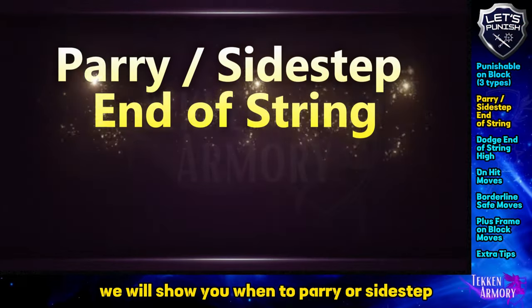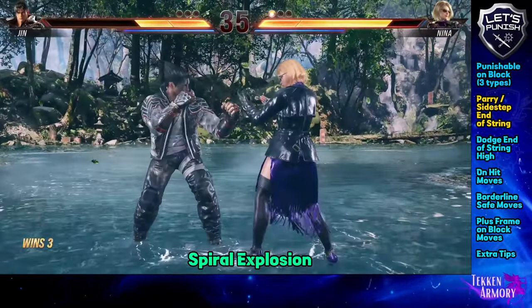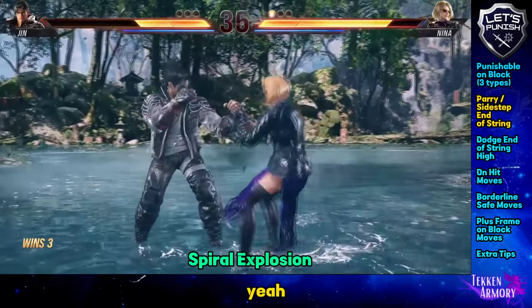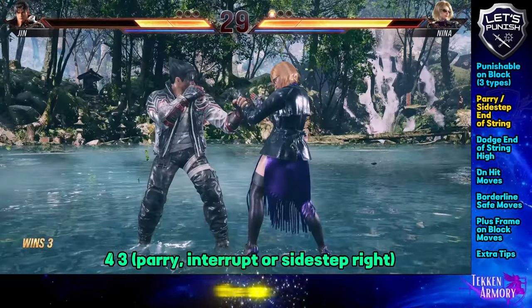We will show you when to parry or sidestep certain strings. For this move, you can choose to either parry or interrupt the second hit.